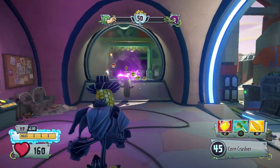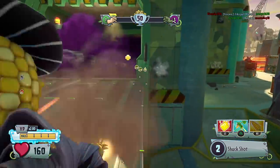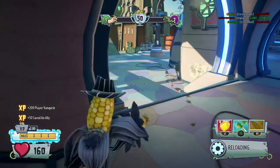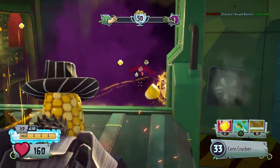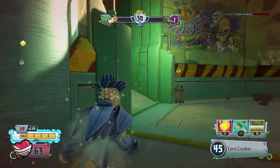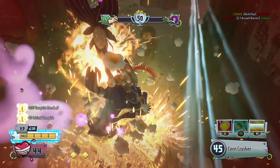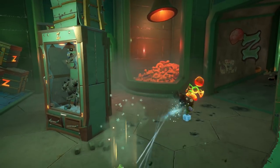You might be the best Mob Cob player of all time, and to you the Mob Cob might be awesome, and that is awesome for you. But for me, I've never really been a big fan of the Mob Cob's play style. He's sort of like a mid to low range Kernel Corn, and a lot of times that's just awkward with how I play. The Kernel Corn is supposed to be able to jump around and be mobile, and it's hard to do that if you're focused on this mid-range presence.